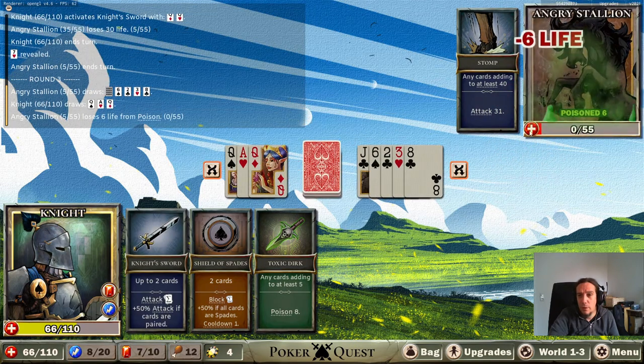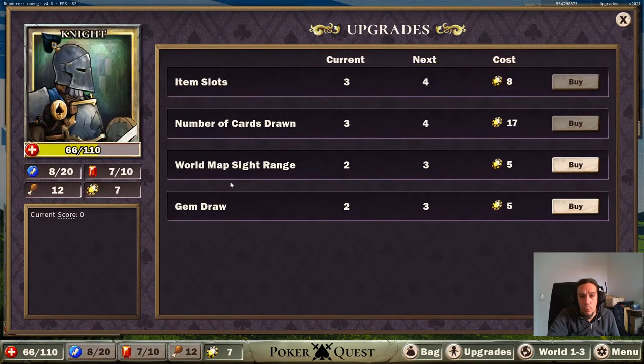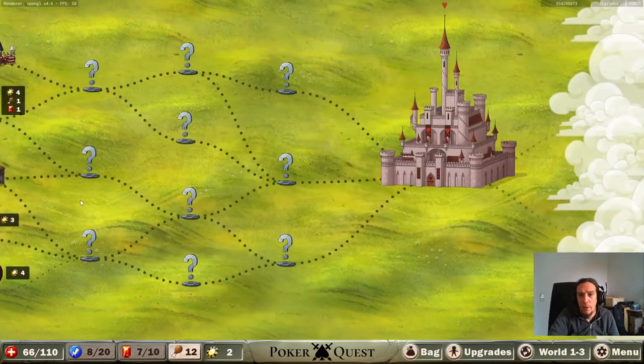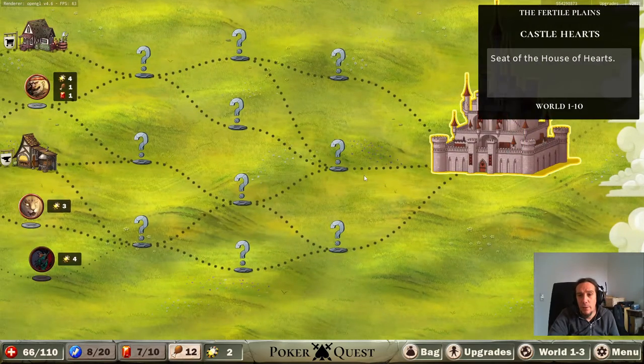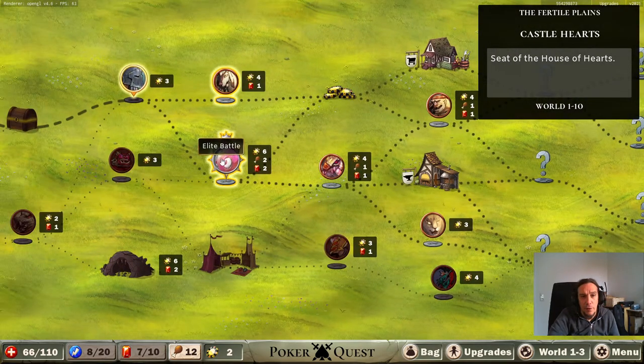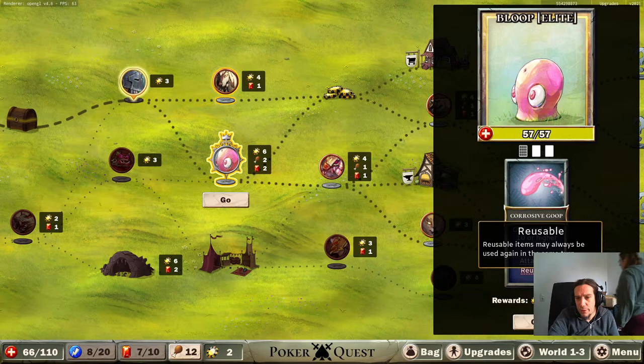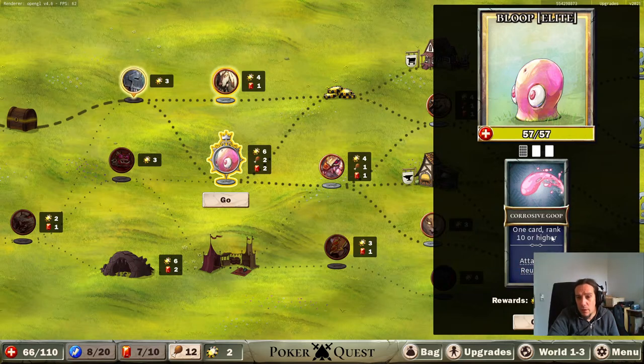I can only insert up to two cards in there. Buy upgrades - what can we do here? Map, side range, gem draw. Let's pick up the range and see what that'll bring. Ah, I can see further now. Castle of Hearts - elite, one card ranked 10 or higher, protect 18, reusable.